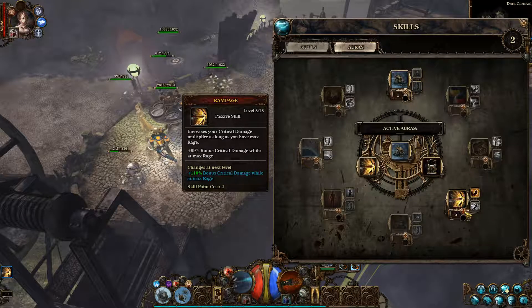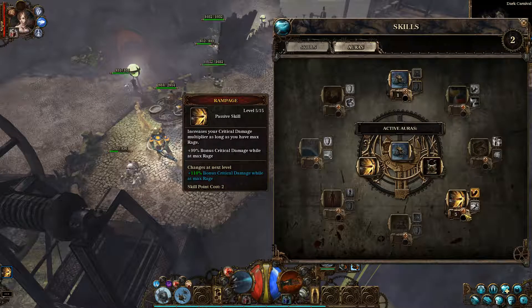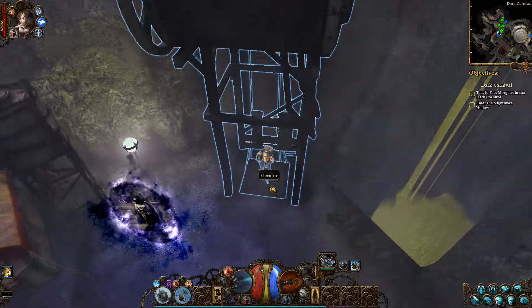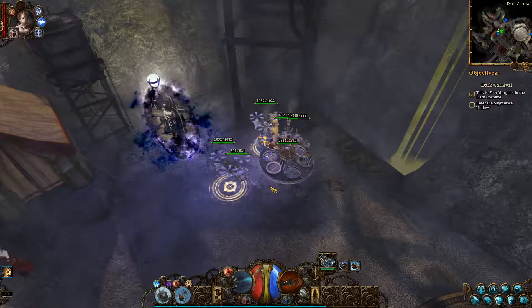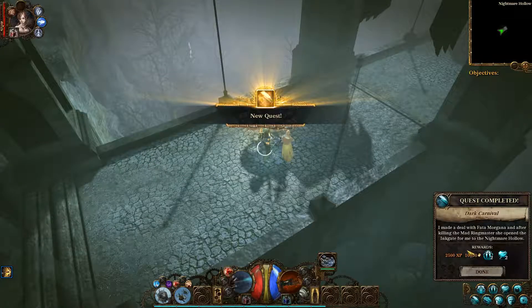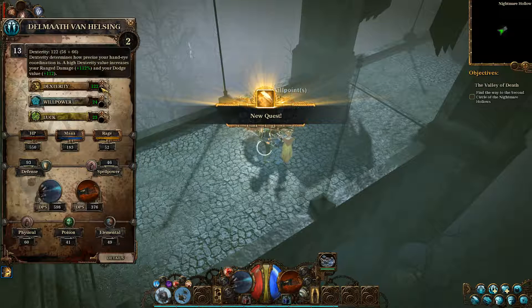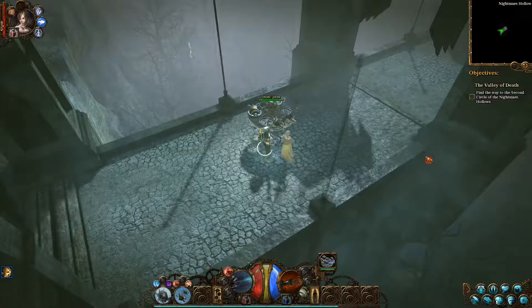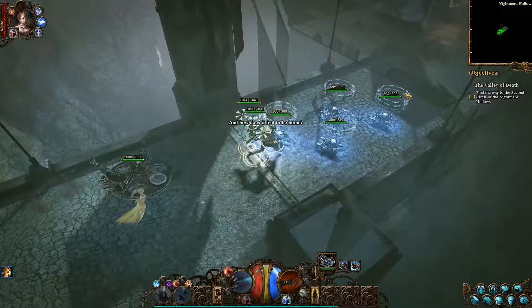Let's increase my aura again - I want to get that aura maxed out. Let's enter Nightmare Hollow. That looks like a bird with a machine gun in its mouth, like a chicken with no feathers. I accept my reward.